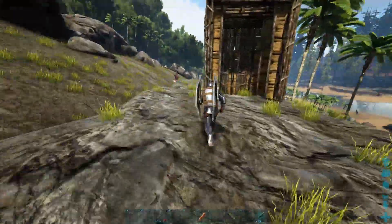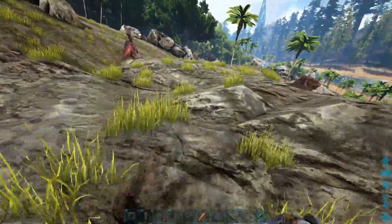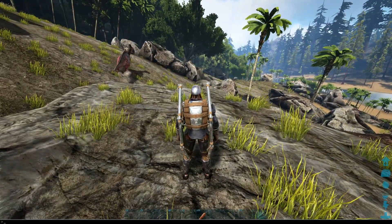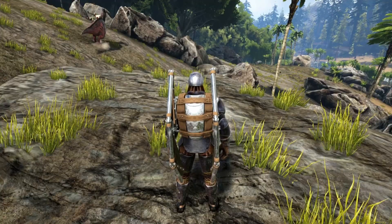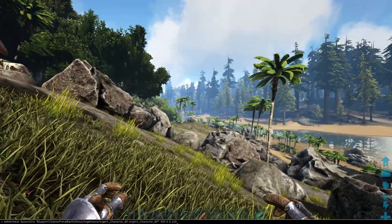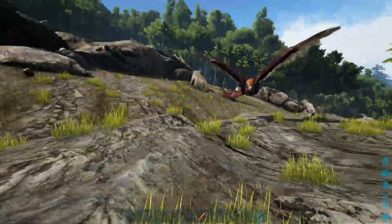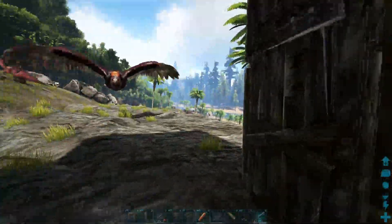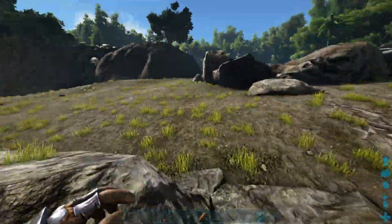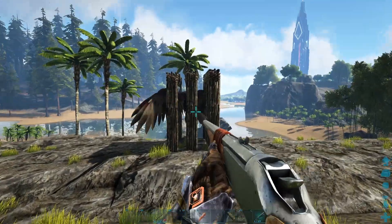I'm going to come right over here and spawn in the ARG — it's going to be a level 150 because this is the best possible scenario. Just run right over here to your trap, kite him in real good. You just walk right out — boom, it's done. He is completely trapped. As you can see he's destroying the wood, but then you just start laying into him with your longneck.